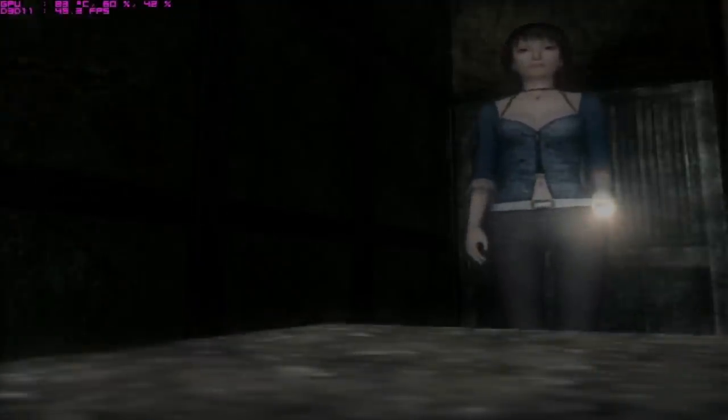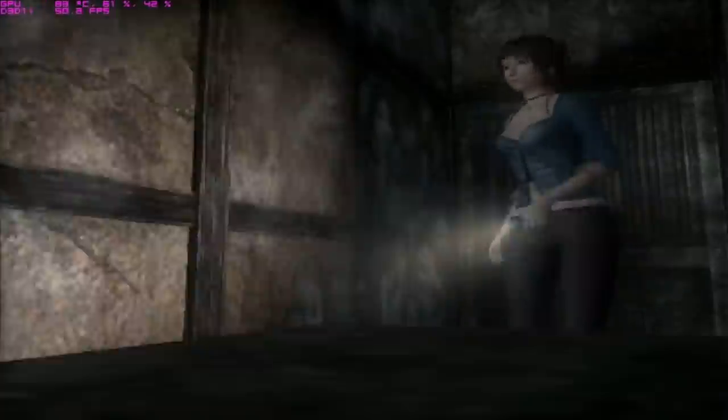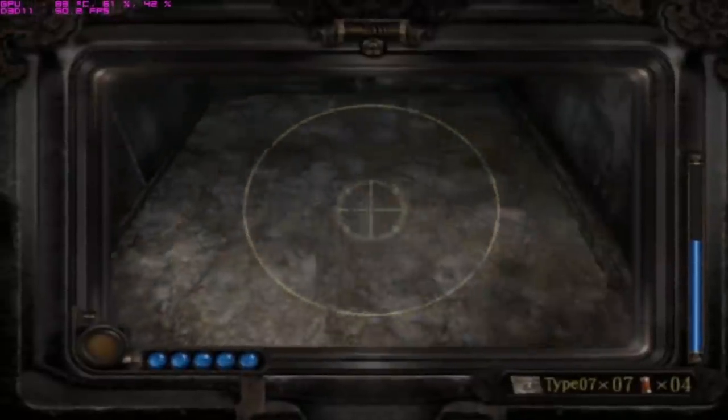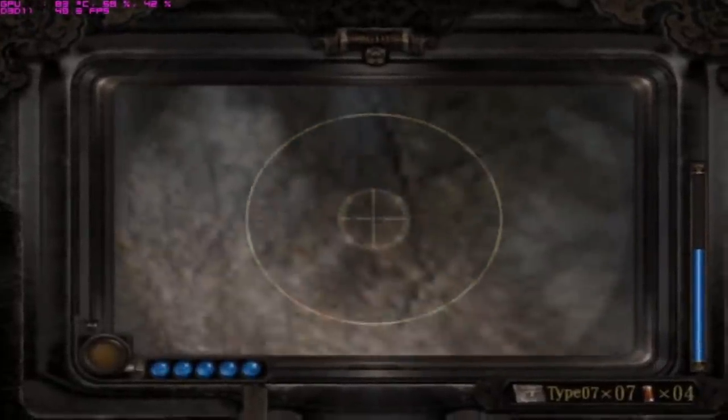In Fatal Frame 3, there is a closet that the player can enter. Staying there for a few minutes causes many white terrifying faces and hands to seemingly come alive off the wall next to you. While this happens, a Grudge-like noise can be heard.